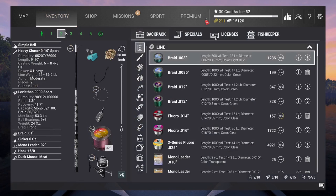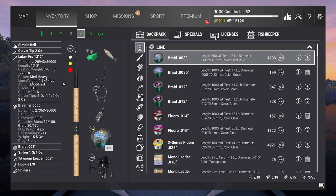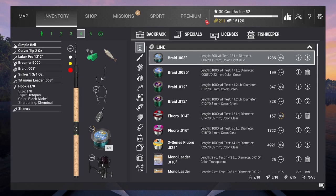The rod I'm going to be using is this Laker Pro 13 foot 2 inch with a number one ott hook. Some shiners — you can use any other fish you want, but I recommend shiners, they work the best. Metal leader, because they do have sharp teeth and the really big ones can break it off.